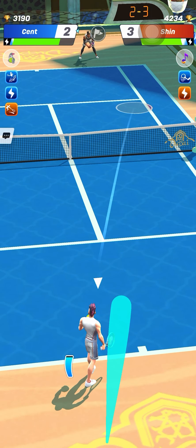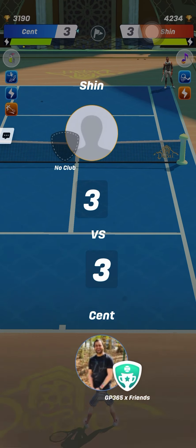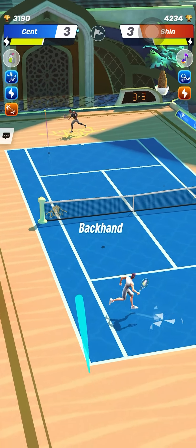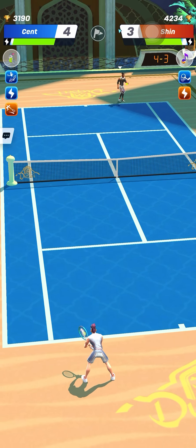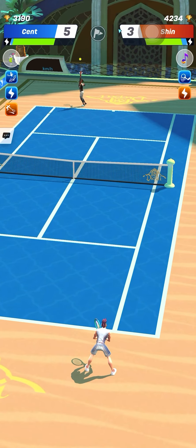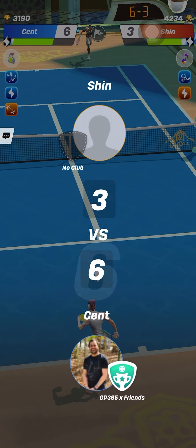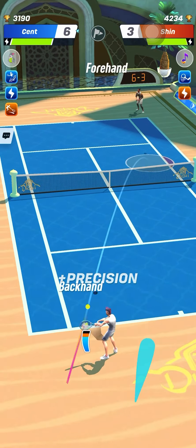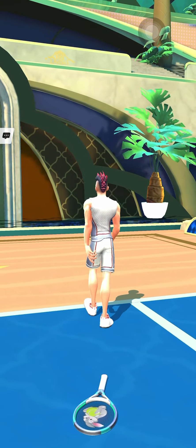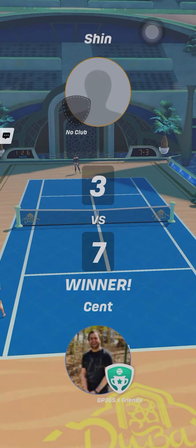Very nice forehand winner there — that was exactly what you need to do versus slow Heiser big forehand players. You draw them to one point, you create an empty space, an open court, and you hit where your opponent is not. That seems simple but it's not always easy to do. It is much easier when your opponent is low on stamina, and that is the case now. Lux has very little stamina, the court was completely open, and Saint was only waiting for that opportunity to hit the winner in that open court.